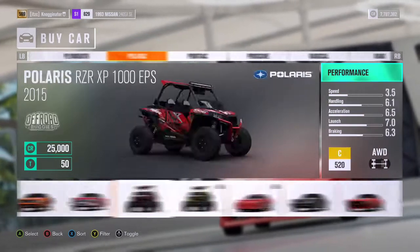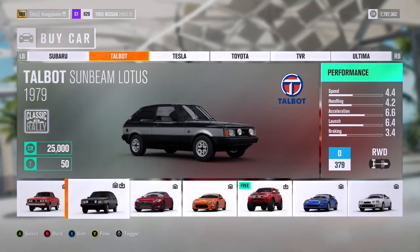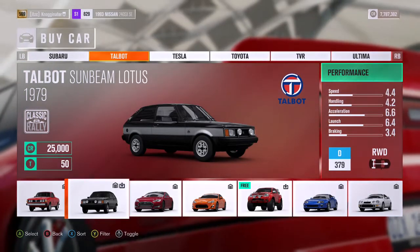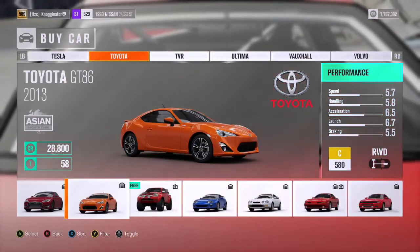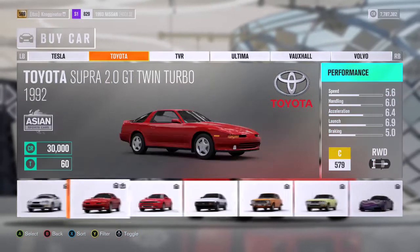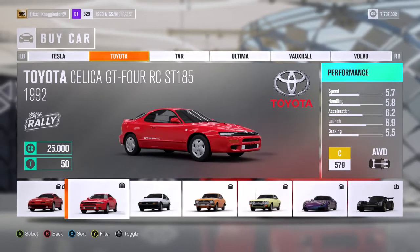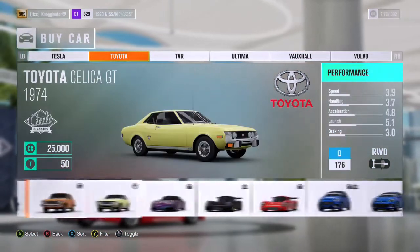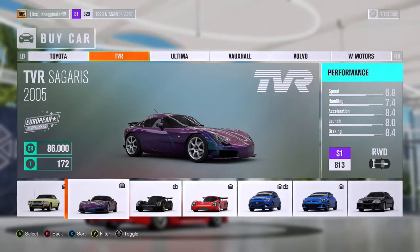The next letter was T, so you are allowed to use a Sunbeam Lotus — it's actually really good, kind of like the Toyota. You can use Tesla and Toyota, which includes obviously the GT86, Supra, Celica — which is my favorite drift car right now — the MR2, Toyota 86, the Corolla, and also the T-Versigaris, which is really good too.